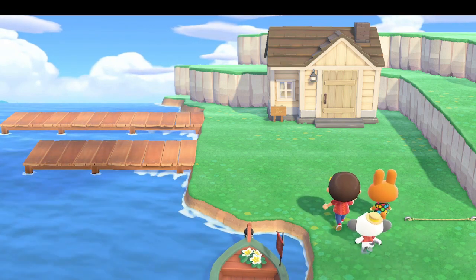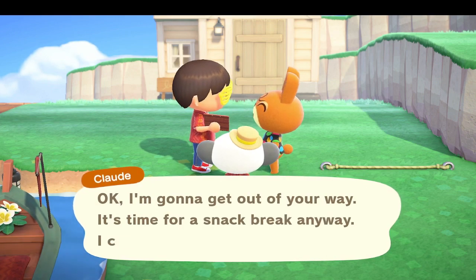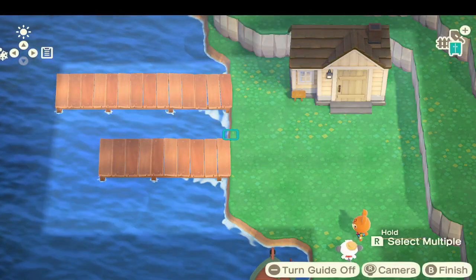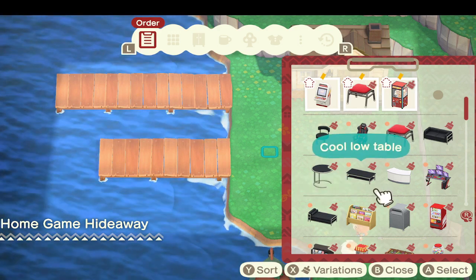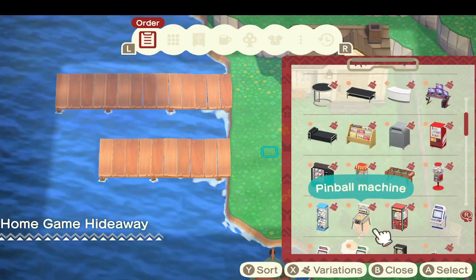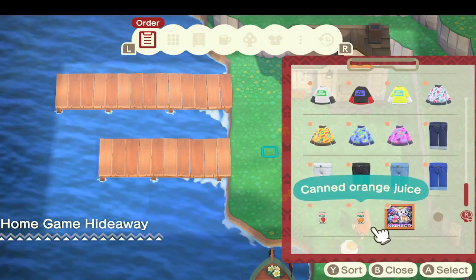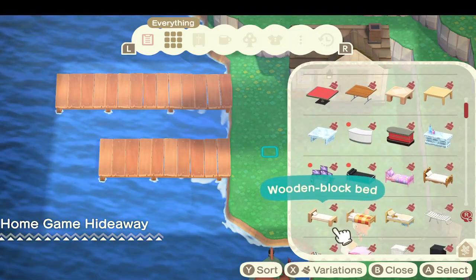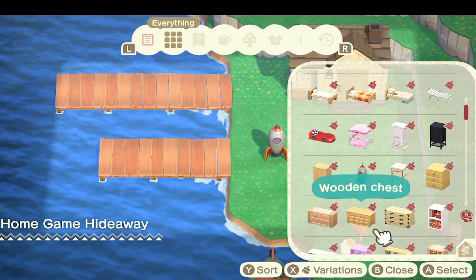And then let's get to designing. It's kind of in a little cranny here against the side of the cliff. Home Game Hideaway. So we can just start placing some items — start to get some stuff that could be like an outdoor part of the arcade. We don't want any of these game machines outdoors because we don't want weather to affect them. So let's go to our everything tab and just choose some items that could go out here. This is kind of game-like or arcade-like.